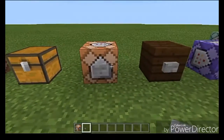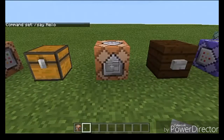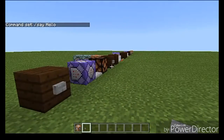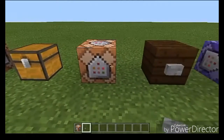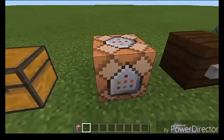Also, if you want to put something down onto a Command Block, you can't just simply click on it - you have to crouch first and then place it. This applies if you're putting down multiple Command Blocks at once. You have to crouch in order to put anything on the side of a Command Block.